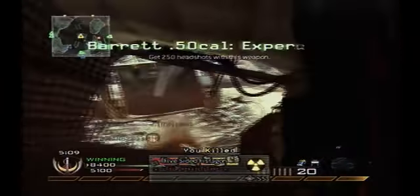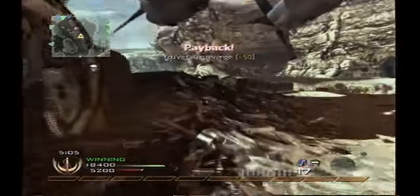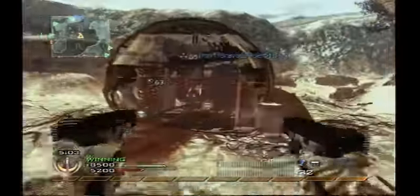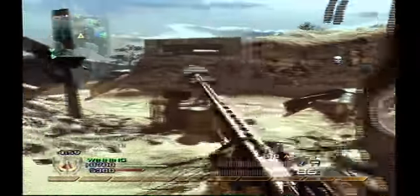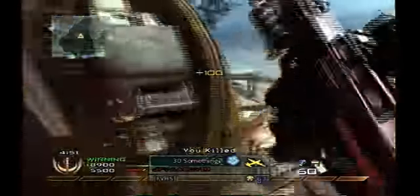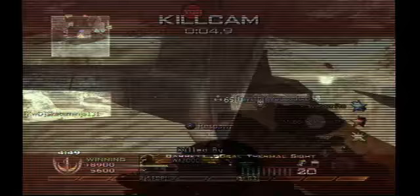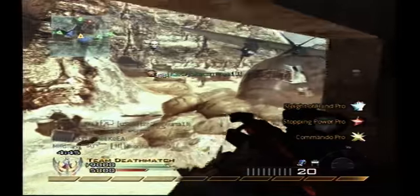All I use now is FMJ on my sniper rifles — I don't even go back to thermal sight. This is just what I was using at the time. G18s for the win — later kid, things are unstoppable. Hitmarker — I was shot from behind, it's alright. Miss. Scope in, shoot him through the barrier — see ya kid. Payback.